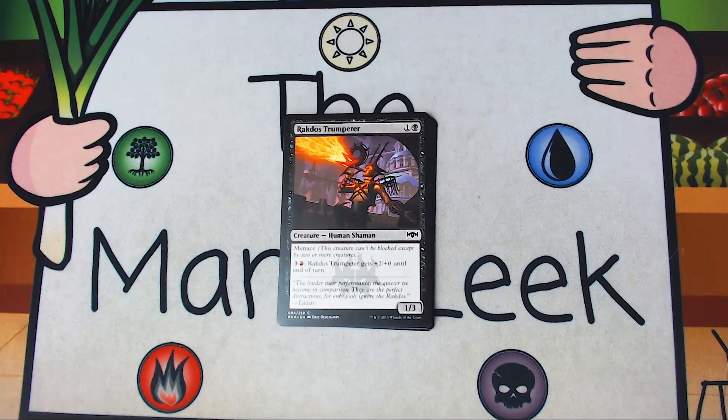Up next is Rakdos Trumpeter — one and a black for a creature Human Shaman. It's a 1-3 with Menace, and you can pay three and a red to give it plus two plus zero until end of turn. If you're in a low-curve aggro deck, this is okay, but it's still only going to deal one damage because you want to be spending mana on playing creatures and removal. By the time this becomes good, the game should be basically over. It does enable spectacle, but you really shouldn't upgrade cards' values because they enable spectacle — you don't have to reliably enable it. It's just fine filler in an aggro deck, but there are plenty of other cards I'd prefer. Never a first pick.